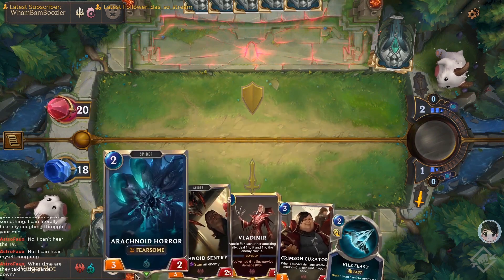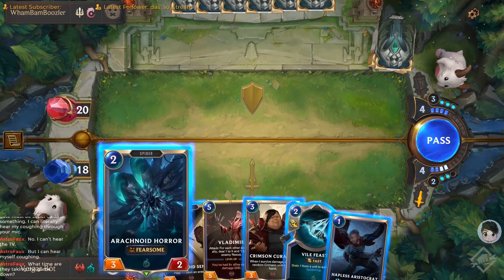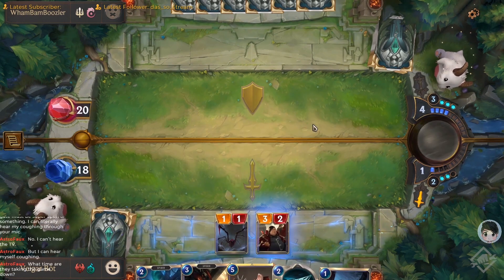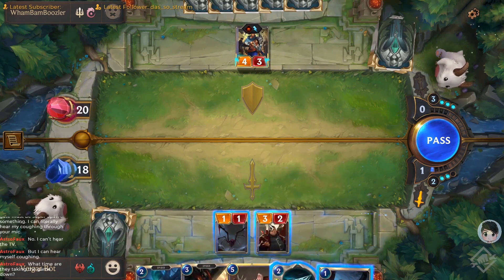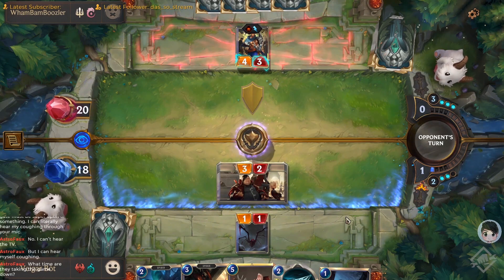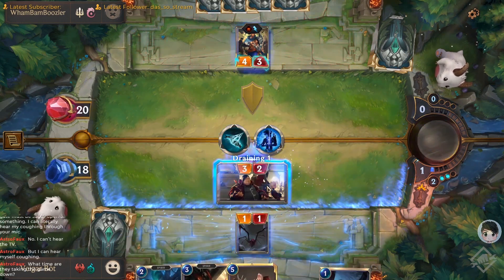Midrange decks play out by playing high value cards every single turn on curve, with increasingly more powerful cards each turn. The average card quality in midrange decks is higher, with several cards that push the boundaries between really broken and just really good stats for the cost. Midrange cards don't really rely on synergies - every card should be good enough on its own to progress your board state without needing backup cards.